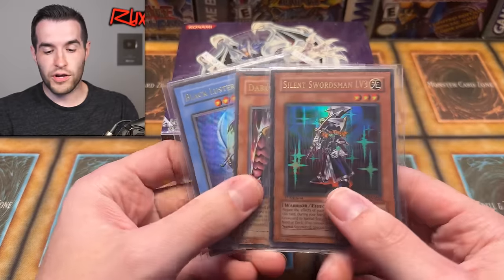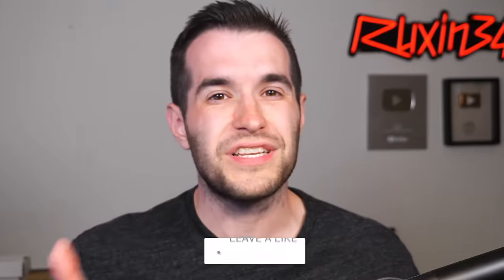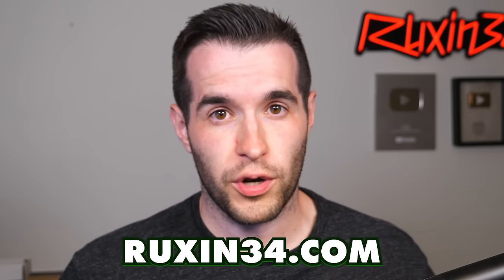Before we crack in, we have a giveaway: Silent Swordsman Level Three, Dark Ruler Ha Des, and Black Luster Soldier. All you have to do is like the video, subscribe, turn on notifications, and thank Brandon C down below for letting us open this awesome box. If you want me to open something for you, I have a lot of stuff available at ruxin34.com.